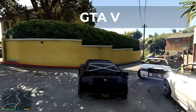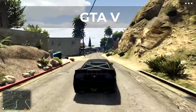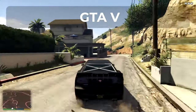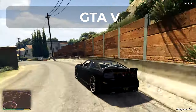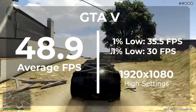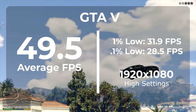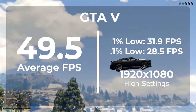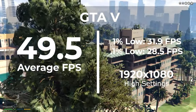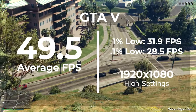Next is Grand Theft Auto 5 — set to 1920x1080, DirectX 11, most settings on High, anti-aliasing on. Before overclocking the GPU we got an average FPS of 48.9 with a 1% low of 35.5. After overclocking we got 49.5 FPS with a 1% low of 31.9. Our average FPS went up less than one frame per second and actually took a hit on the 1% low, so unfortunately the overclock doesn't look like it helped this game much at all.